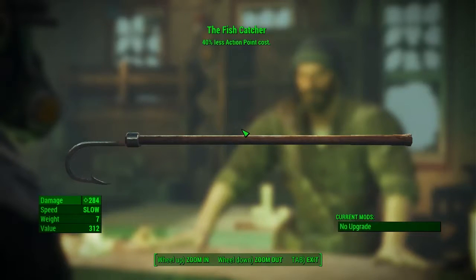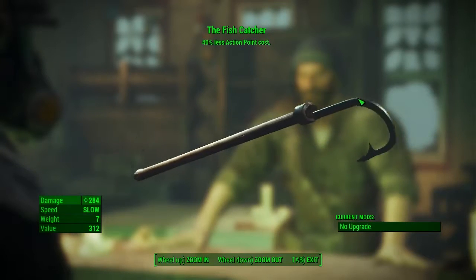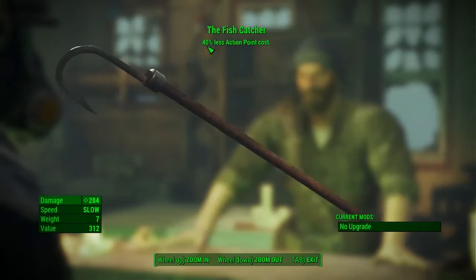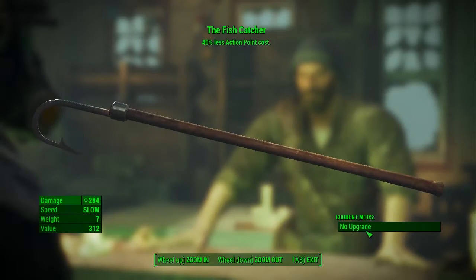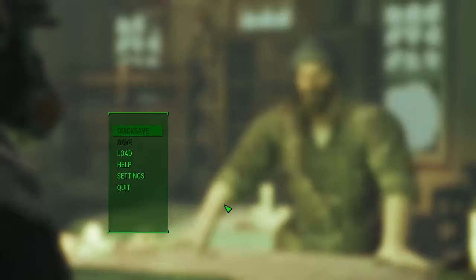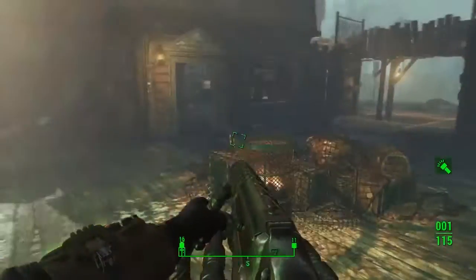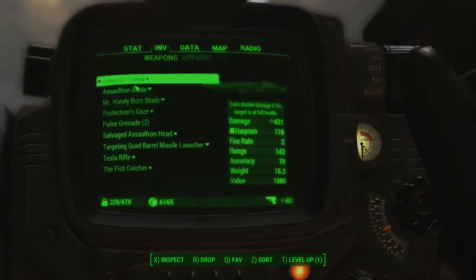The Fish Catcher has a damage of 284 for me, it's very slow, the weight is seven, and it will only cost 312 caps. It also has a 40% less action point cost. This is exactly what it looks like - it's basically just a hook with a pole. It has no mods on it at the minute, but we can always take it to a mod bench. We'll go ahead and buy that, confirm the trade, and head out to have a look at our new weapon.